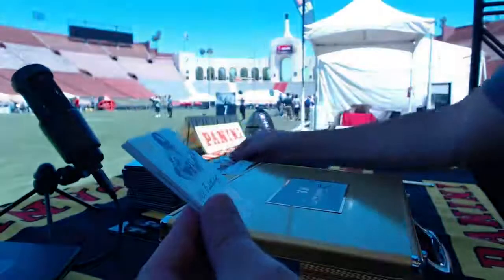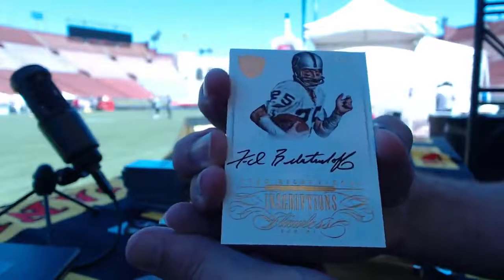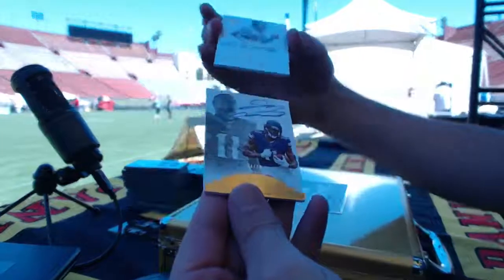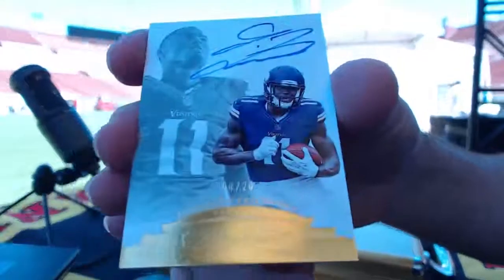Next — five of ten inscriptions autographed, Fred Biletnikoff for the Oakland Raiders, Arco. And on the back — four of twenty, Charlie, Laquon Treadwell rookie autographed for Minnesota.